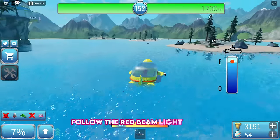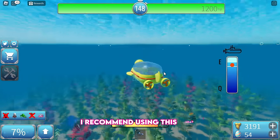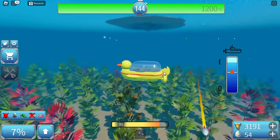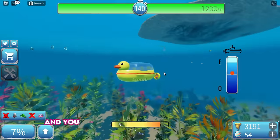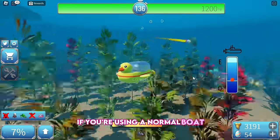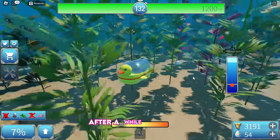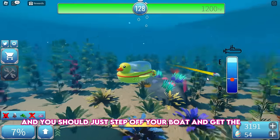Follow the red beam light again, and when it spawns the Rocket Egg, I recommend using this boat. Once you approach the rocket, it will start to follow you, and you must dodge it so it does not explode. If you're using a normal boat, simply keep going in circles. After a while, the rocket will fall into the water, and you should step off your boat and get the egg.